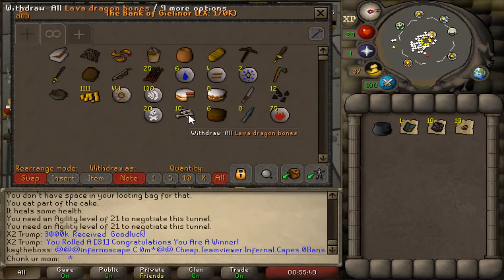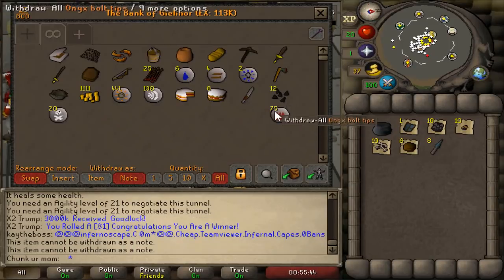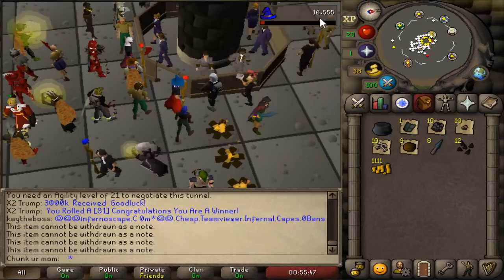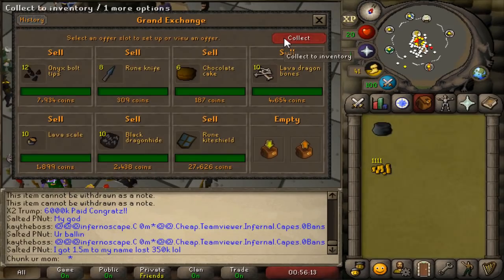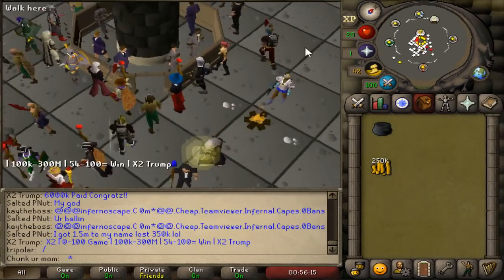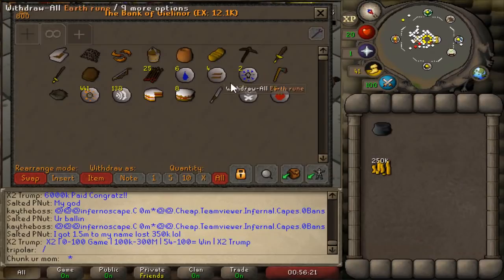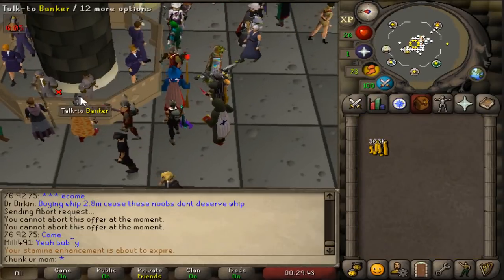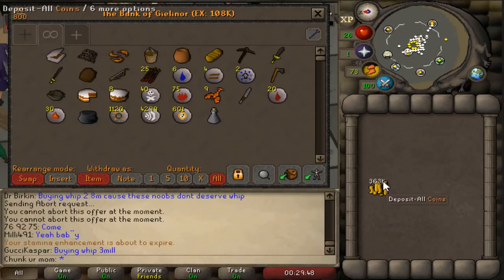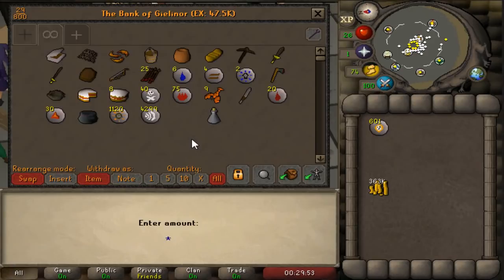I also picked up a rune kite shield which I'm definitely going to sell. The only thing I'm probably not going to sell is the runes, because I'll need those later on. Let's sell this real quick — for sure, 250k already and the account's not even two hours old. After collecting the second trip we now have 365k and I've upgraded to firebolt, which is so much faster than fire strike.